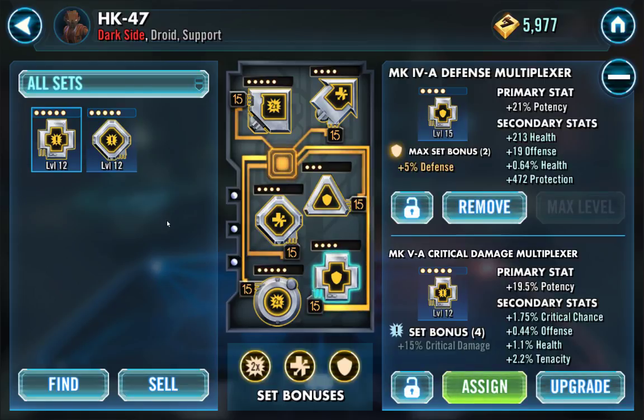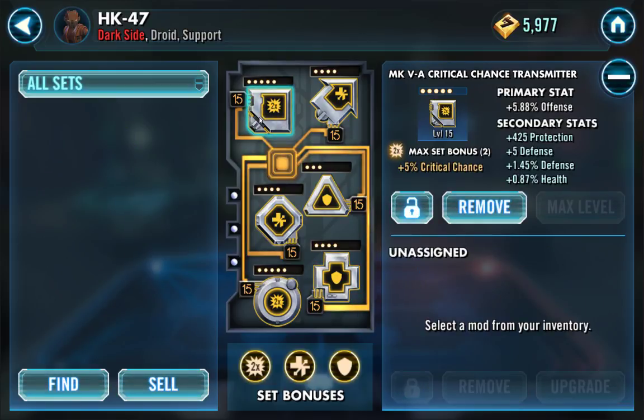The bottom two stats don't really matter — HK has fantastic survivability by himself. The critical chance is great for him; that's just what we want. The potency is really going to help out — I think it'll be 24% once it's at level 15. I'm completely broke right now so that might take a while, but I want to keep the critical damage mods I have on him if possible. The 5.88% offense is flat offense, so even when he's not critically hitting he's still doing solid damage.